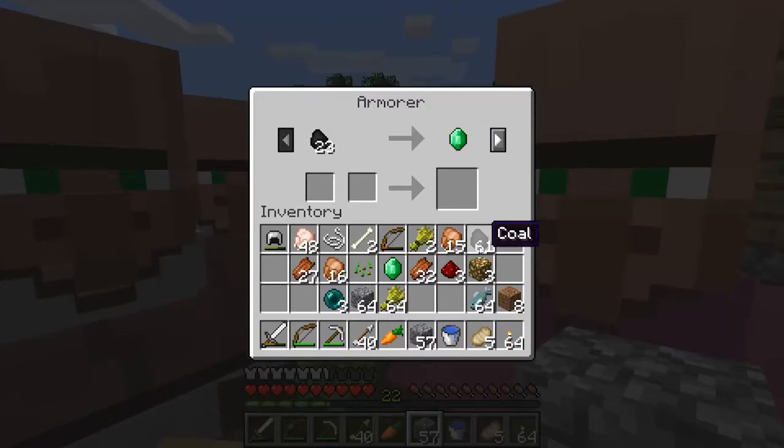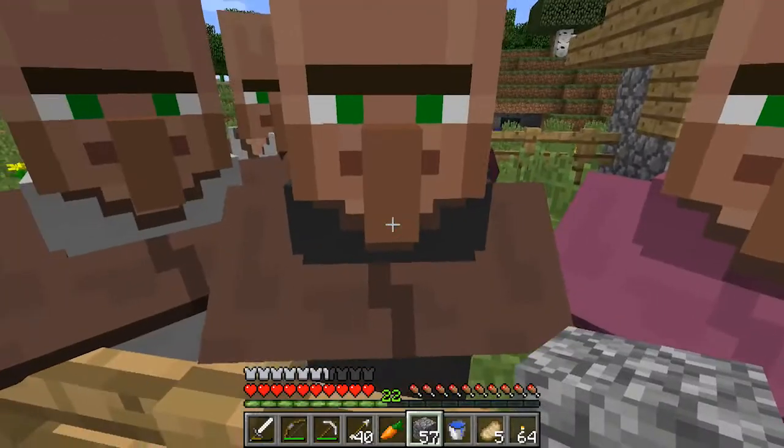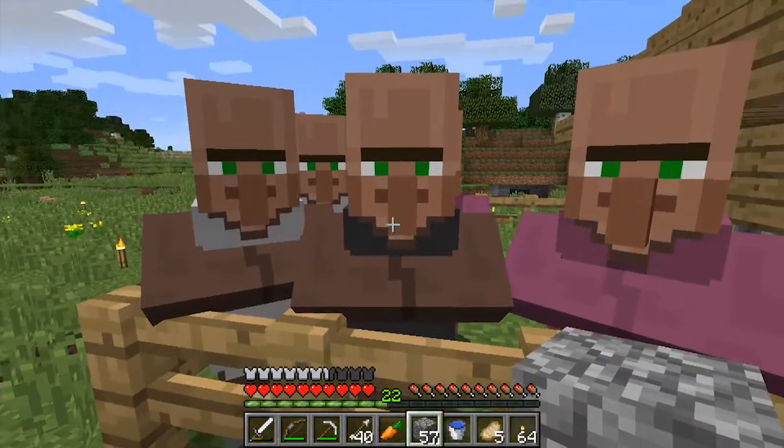What's this guy? Armorer. Let's give him some coal. Also, you can give an iron helmet for 5 emeralds. He's got 7 iron for an emerald now, or 13 emeralds for an iron chestplate, and so on and so forth.